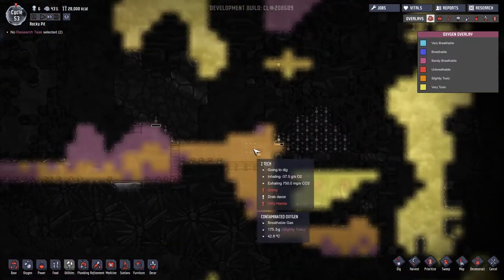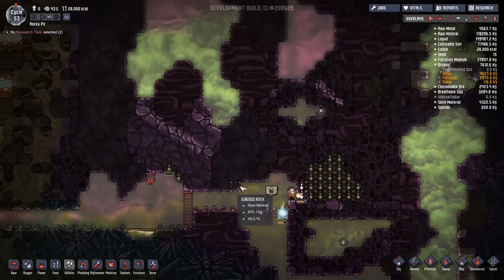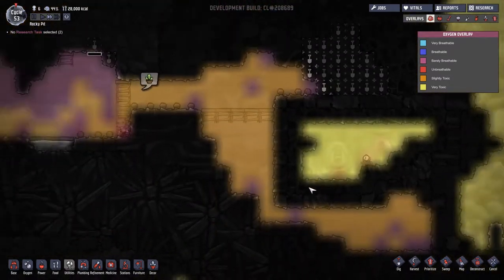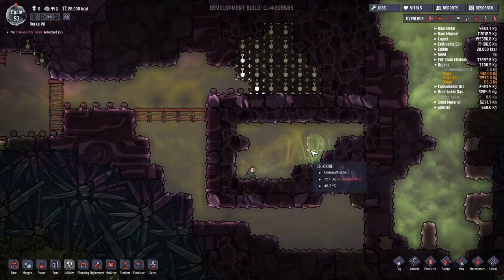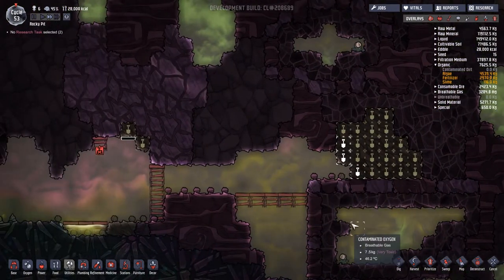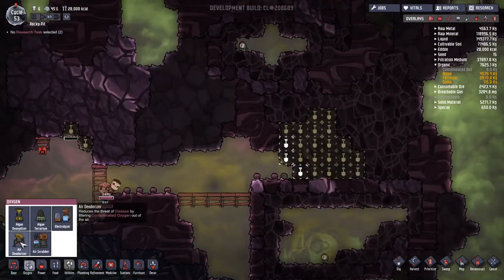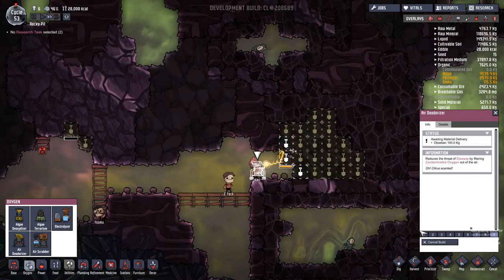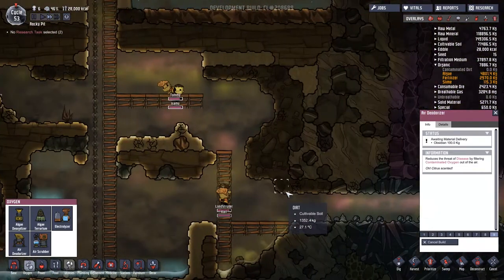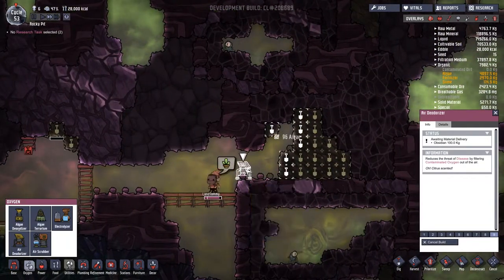We've broken into a contaminated oxygen pile here, which means they don't have to hold their breath — you can see Landstrider actually getting his breath. They're going through and digging up all the algae so this should be good. A little worried though — he's only got contaminated oxygen and chlorine in there with him. I'll try popping a hole through, put down an air scrubber, and then he's going to give us fresh oxygen all the time.